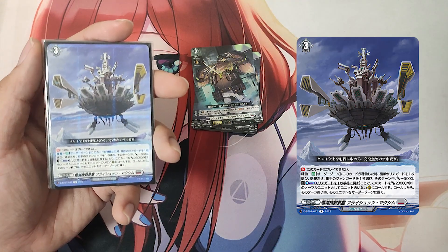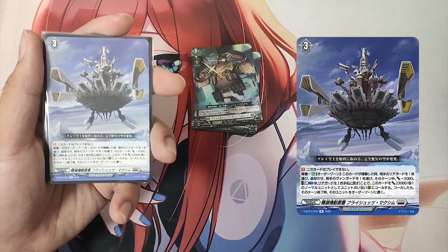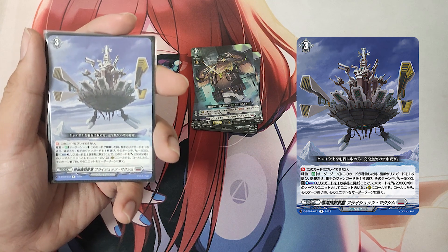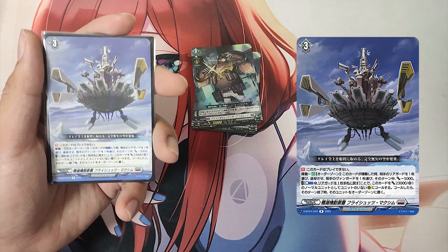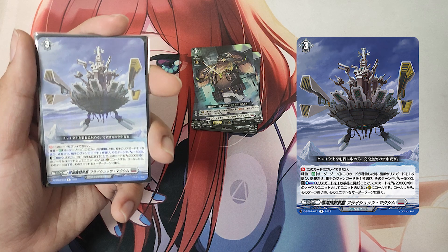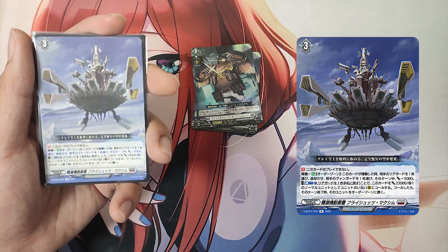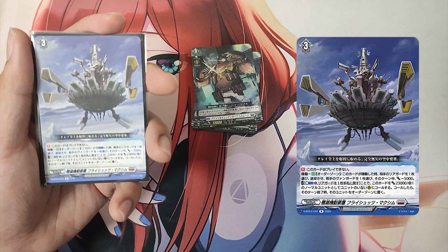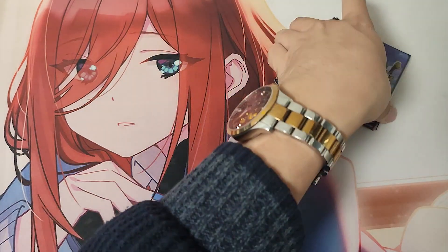The Grade 3 Set Order Product, Mobile Fortress Obliteration Fryschutz Maximum. First skill: Continuous — you cannot play this card. Second skill: Operate auto from order zone — when this card is operated, choose one of your opponent's rear guards and retire it. Choose one of your opponent's vanguards and it gets minus 5000 power until end of turn. Then cost: counter blast 1 and return a rear guard to hand. If the cost is paid, call this card as a 23,000 power, 1 critical normal unit to an open rear guard circle. If you call the card, put that unit into the order zone at end of turn. With that, we've covered the deck's Grade 3 lineup. Next, let's get on to the trigger lineup.